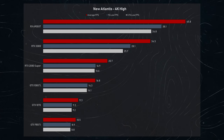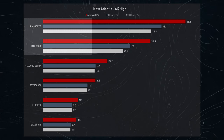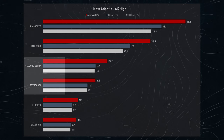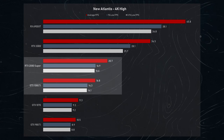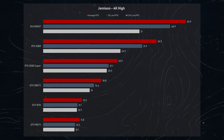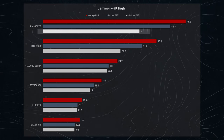Starting off at 4K high in New Atlantis, we see a clear victory for the 6900 XT over the 3080, averaging 45.8 FPS compared to the 3080's 34.5, and that ~10 FPS difference scales nearly perfectly with the 1% and 0.1% lows. This breaks the trend of New Atlantis being CPU-limited since we're at such a high resolution. Moving down the chart, the 2080 Super ekes out about a 20% improvement from the 1080 Ti, but both are unplayable at 4K. The same goes for the 980 Ti and 1070 — do not try to play 4K with anything lower than a 3080. In Jemisin Wilderness, results are similar, with only the 6900 XT managing over 30 FPS in the 0.1% lows.